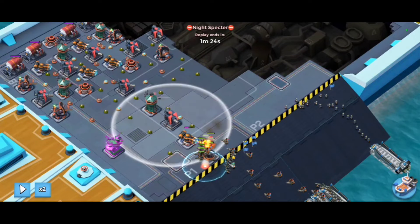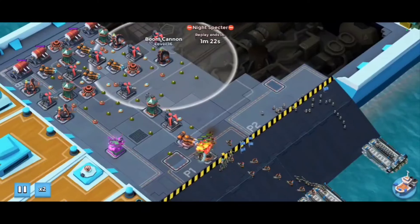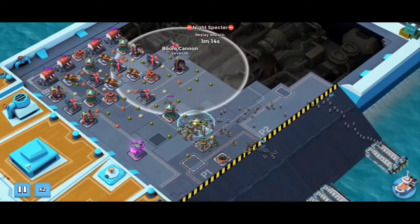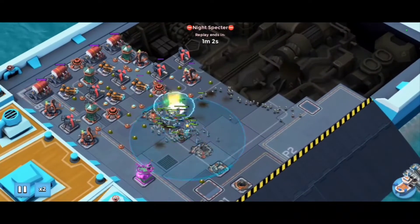The reason I'm doing this is so that the heavies and zookas clear all the way up the center. And the rifles - I'm hoping with this attack they'll go over to that boom cannon. I'll drop a second boat of rifles. As you can see, as we're clearing up the center, the rifles start to head towards that boom cannon, and that's what I wanted.